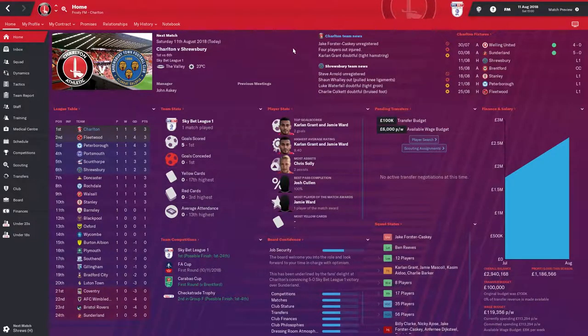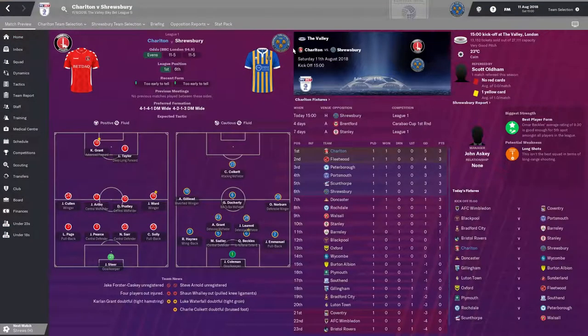We're currently sitting first in the table with Fleetwood and Peterborough behind us, both scoring 4-0 wins in the first weekend. Portsmouth, Scunthorpe, and Shrewsbury round off the top six. We've got Shrewsbury Town today as our first game of the episode - that's also our opening home game. We'll be hoping to give the fans a taste of what they may have seen last weekend away at Sunderland, and we're hoping to carry that incredible victory into this one.